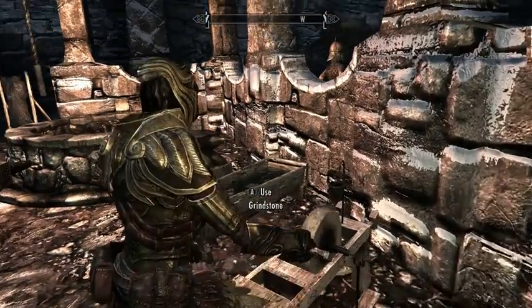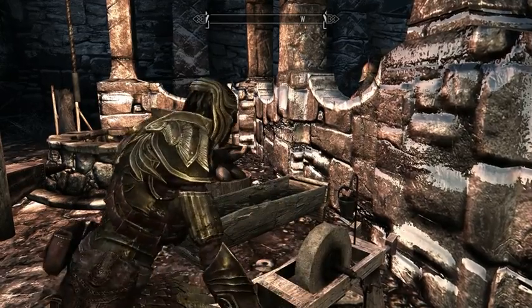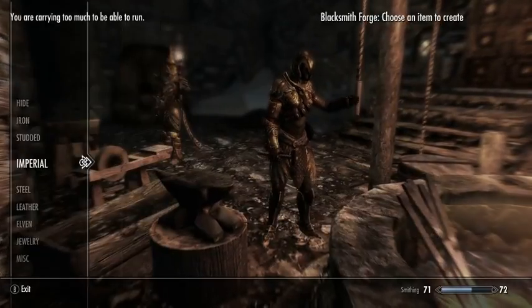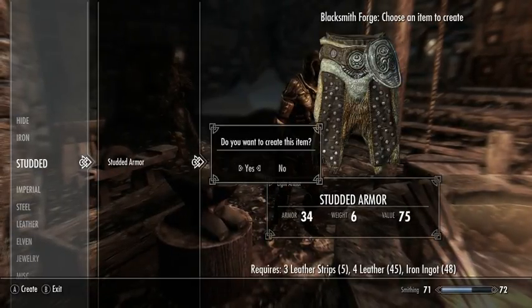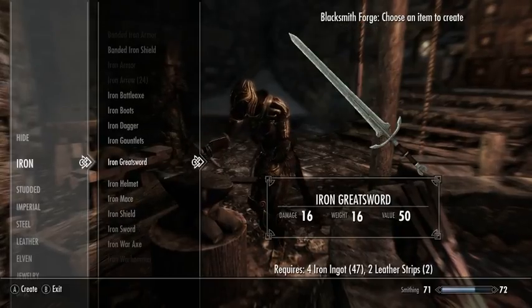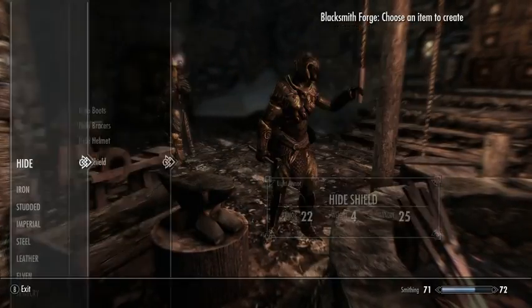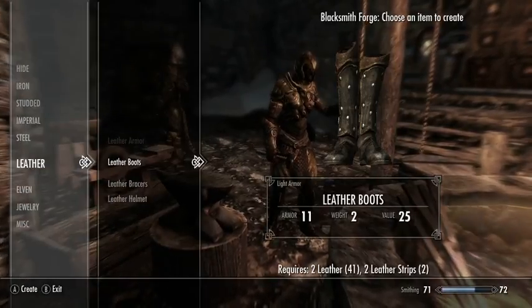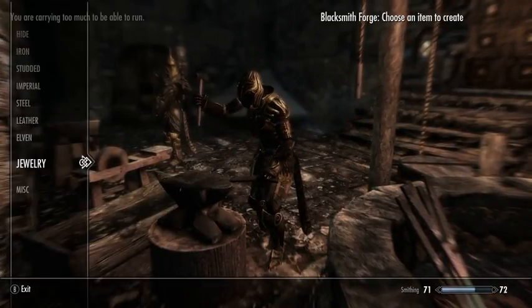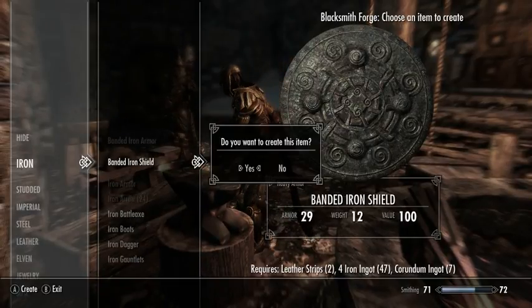Let's see if we have any weapons that can be improved now. Since I now have the Arcane Smithing perk, anything that I've already enchanted is set for continual improvement as my smithing skill increases. It's not strictly necessary - I could always take care to enchant something after I've already improved it as much as I can. But it's enough of a convenience that it's worth it.